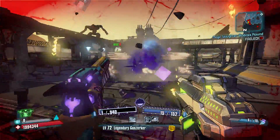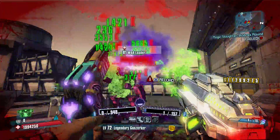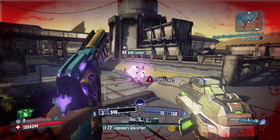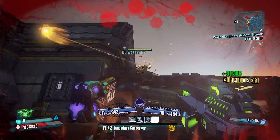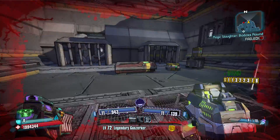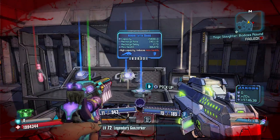We'll talk about Slag in Borderlands 2. Out of all three elements, Slag is the least popular, because part of the scaling of the game once a player reached UVHM made it almost necessary in every build to have some sort of Slag skill. Each class had a skill picked up because of that: Zero had Kunai, Axton had Double Up which allows the Turret to shoot Slag rounds, Maya had Scorn and Ruin, Gaige has Interspersed Outburst, and Krieg was the only character that really doesn't have one.